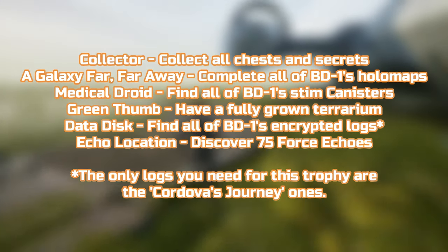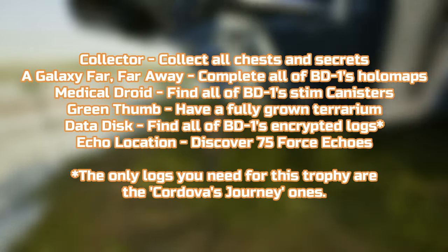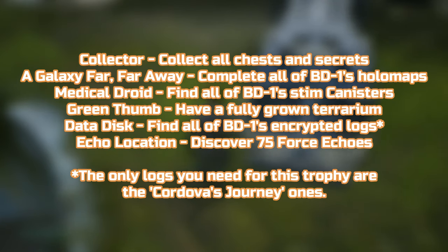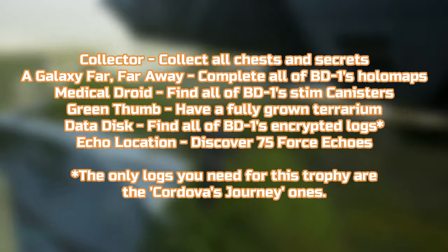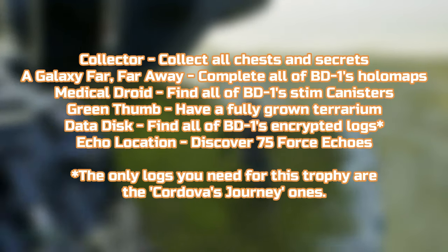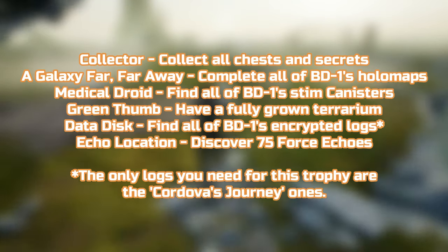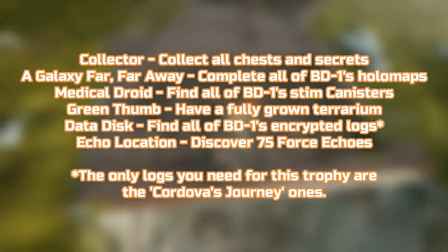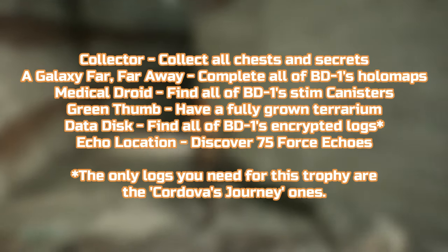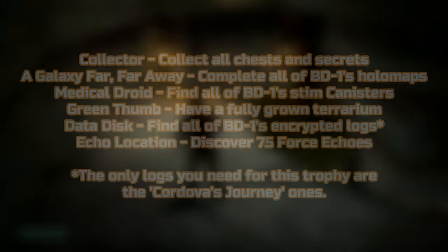There are a lot of areas that can't be reached until you have certain powers or abilities like double jump, for example. The guide is going to clear each region out one at a time, going around the map in roughly the same way you would if playing for the first time. There are timestamps below for the start of each region. The only area I don't go to is Ancient Vault — there's nothing there, well technically there was an encrypted log but it's story related so you'll already have it.